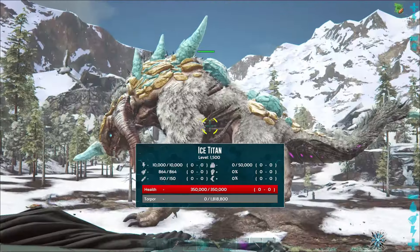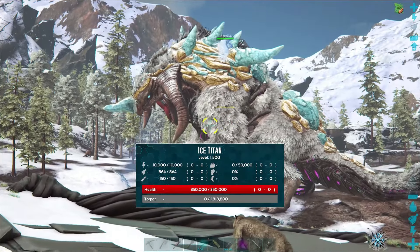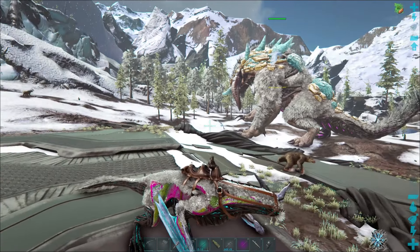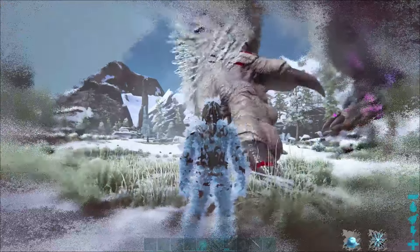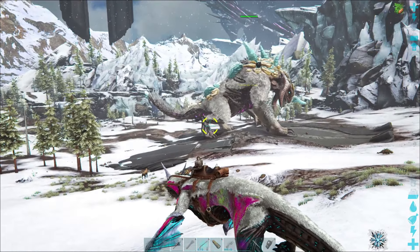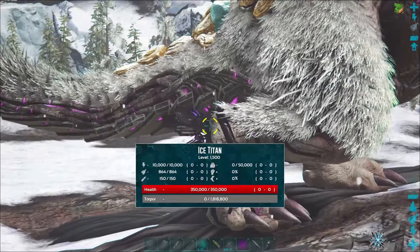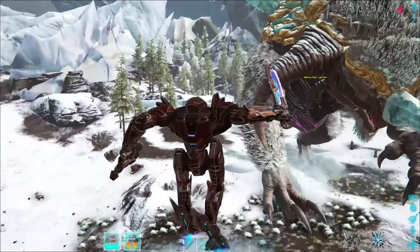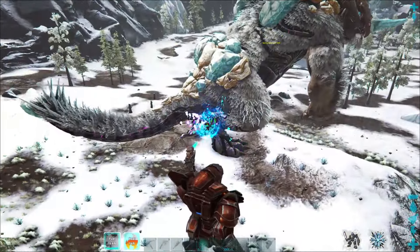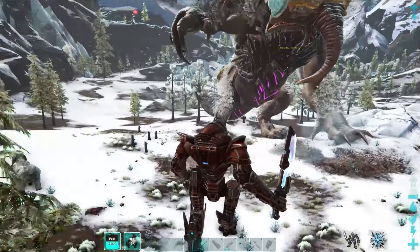The Titan has a whopping 350,000 health and some very dangerous attacks, but the most dangerous by far is the ice breath attack, which can absolutely lock you down and kill you if you're not careful. If your goal is to tame the Ice Titan, you'll want to focus your attacks on the corrupted node located on the right ankle. The easiest way I found to do this was to use a mech and strafe left around the Titan — as it tries to attack you it will stop rotating, allowing you a free shot at the ankle.